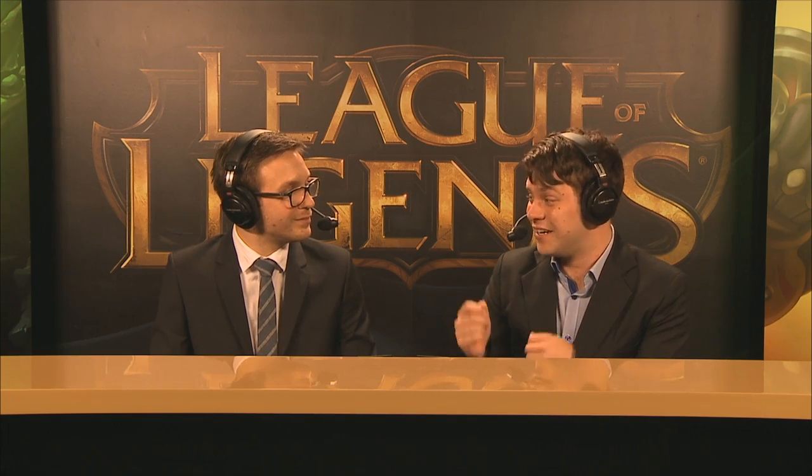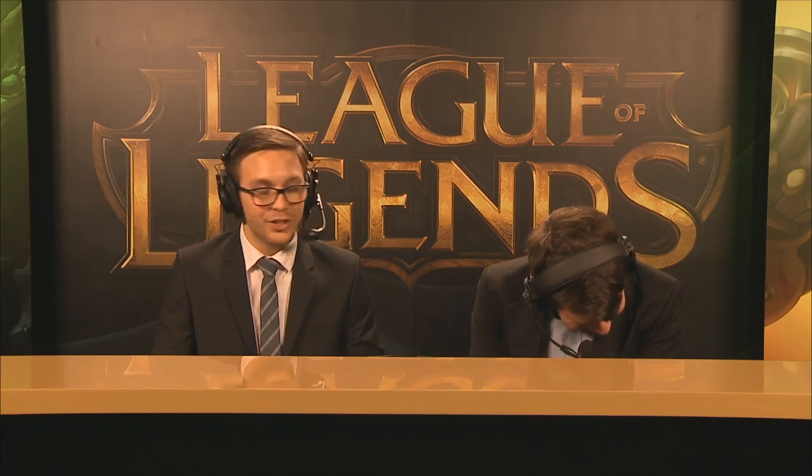Janna's just so good that you have to pick her. Nami just fits this comp so well, but I love Braum — I think he doesn't get enough play in the whole Janna-Nami scheme of things. Alistar is really great as well. The good thing about Alistar is that he provides initiation if you don't have it in support, and those are so rare — him and Leona are kind of the only two people that do that.